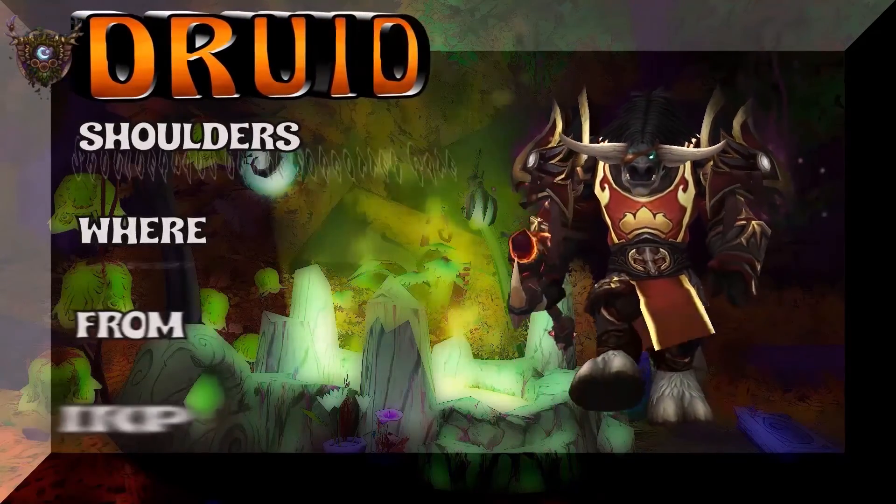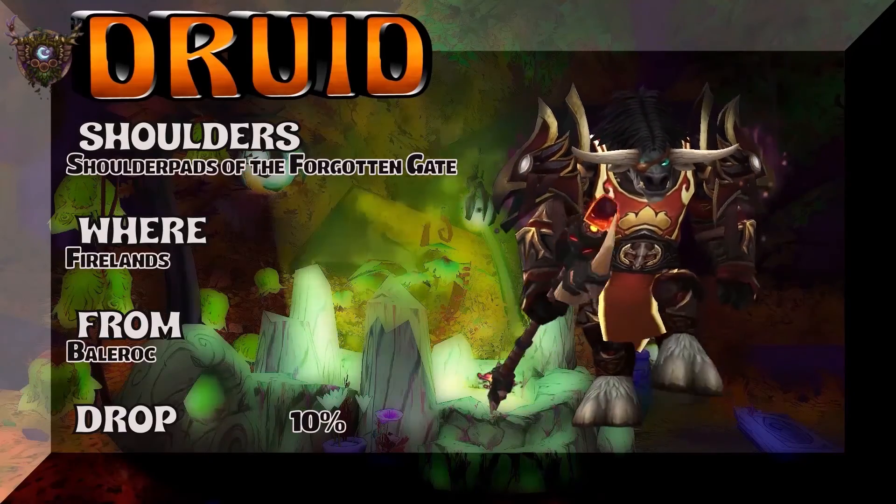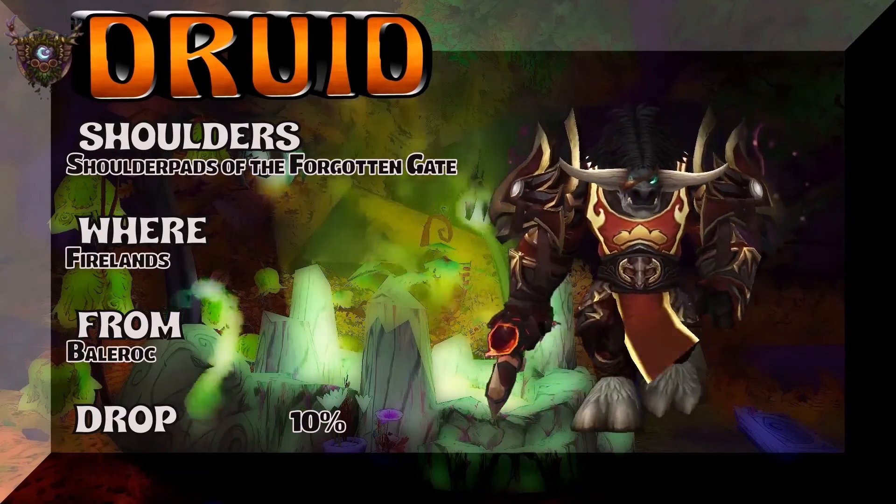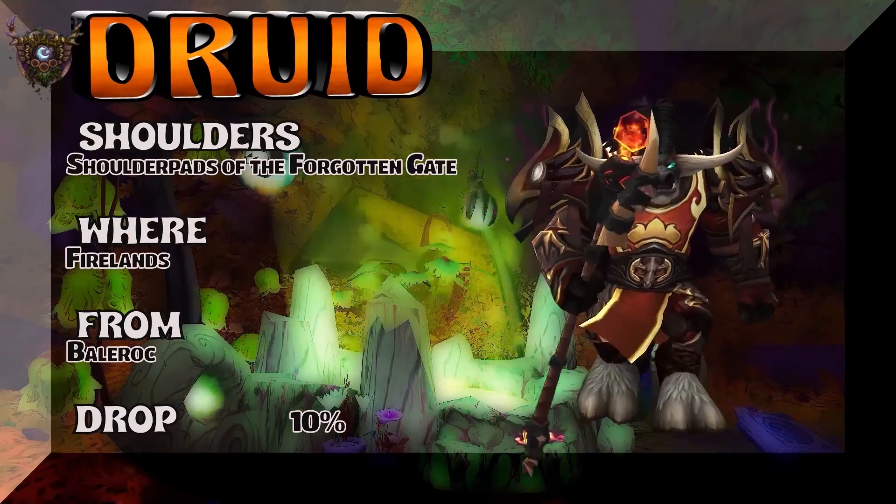Gonna start off with the shoulders as usual. Shoulder Pads of the Forgotten Gate, Firelands. Balarak, 10% on the drop rate for the shoulders.